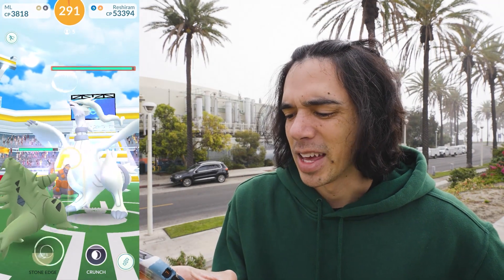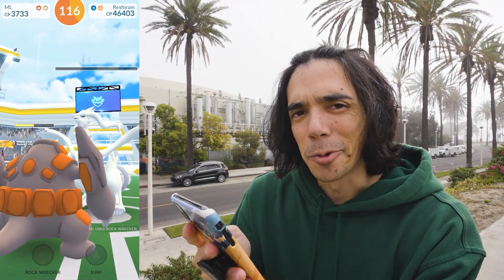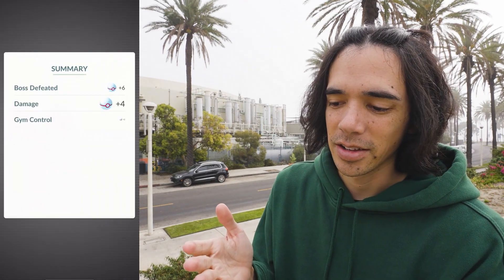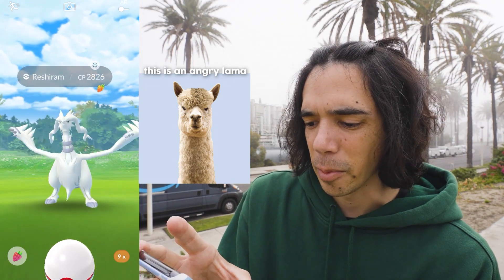60-second Reshiram and Zekrom raid guides coming soon. It's a little slower than I anticipated, but Reshiram is going down. This is weather boosted — 28/26 IVs. That's 1,500 Stardust, 20,000 XP, and a shiny check. We're looking for those gold rings around the neck. No shiny. It kind of looks like an angry llama — like a pissed off alpaca.